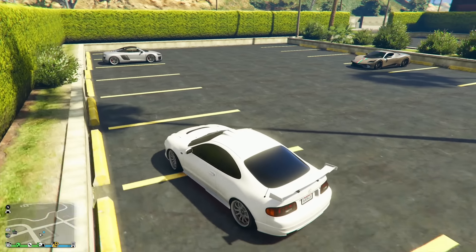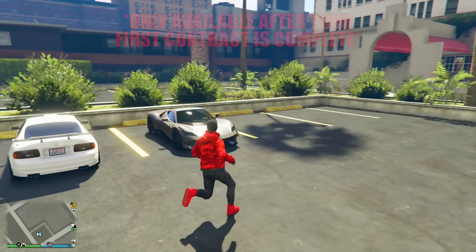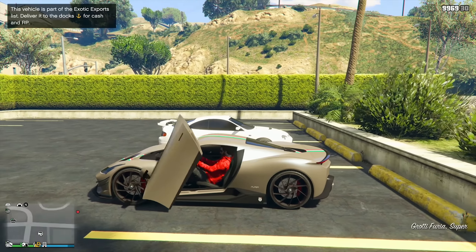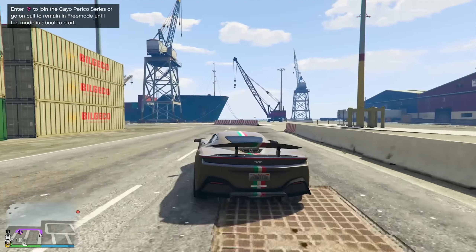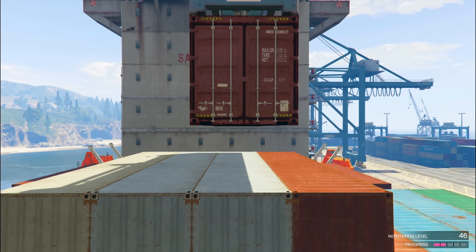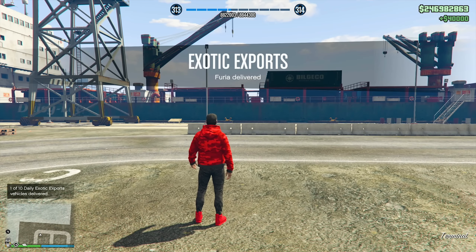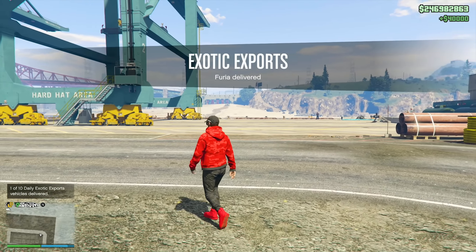Moving on to number three, we have exotic exports. These are simple high value vehicle deliveries that randomly spawn around the map. They take on average two to four minutes to complete and you get $60,000 per vehicle with the double money bonus. Anytime you see a blue dot marked on your map that says exotic export when you hover your cursor over it, deliver that vehicle to the docks for an easy double money and LS Car Meet double reputation point payout. If you want to farm these, you can use the GTA web map to identify all possible spawn locations — I'll have that link in the description as well.